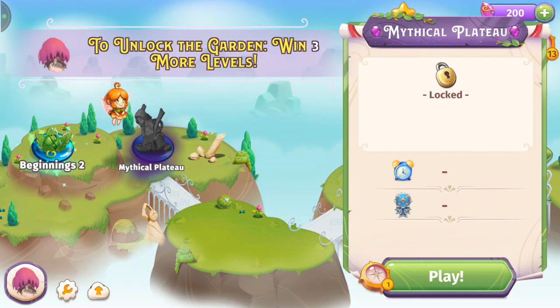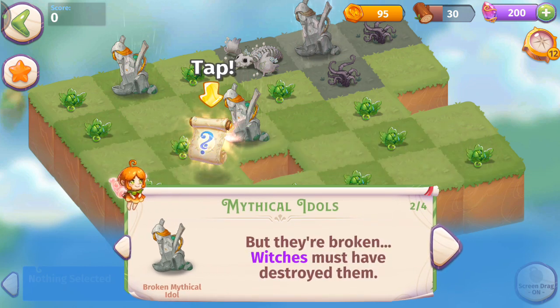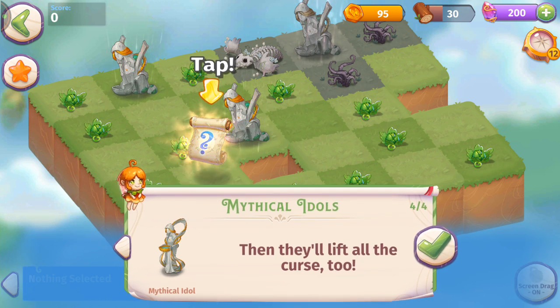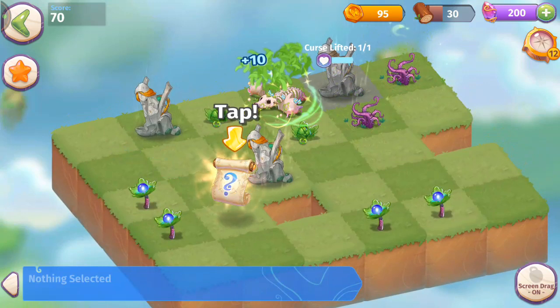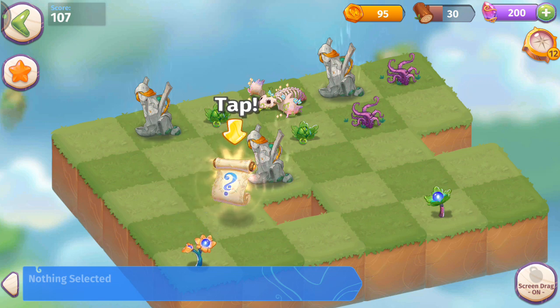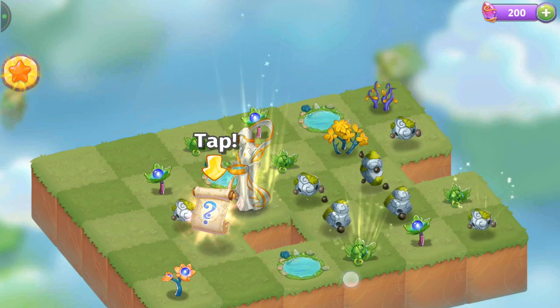To unlock the garden, win three more levels. Mystical Plateau — here we come. There are mythical idols, but they're broken. Witches must have destroyed them. You can win any level that has mythical items by merging them together, and they'll lift all the curse too. I'm all about five merges — I do that all the time in Merge Dragons. We send off healing power from these flowers, healed all the land, and merged the broken mystical idols for the win.